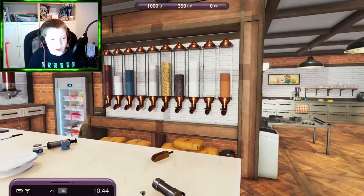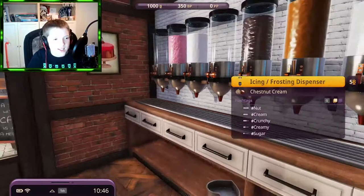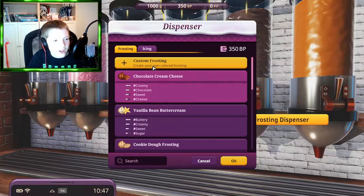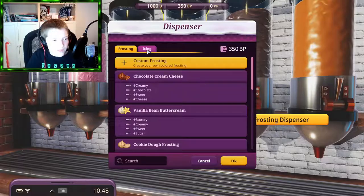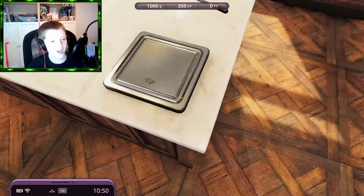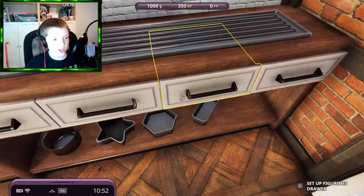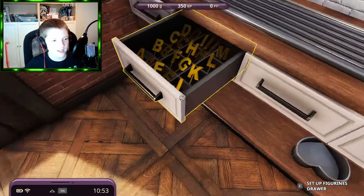There's another fridge with apples, kiwis, strawberries, and fruit. More chocolate, icing things where you can put your own custom frosting and icing. In the middle there's a bin and food dyes. Some drawers have decorations you can put on top — emojis, letters. That's pretty much the complete kitchen tour!